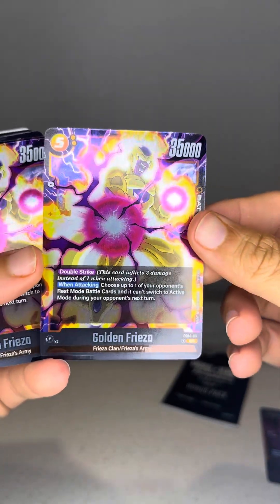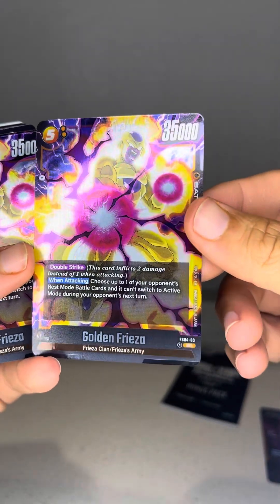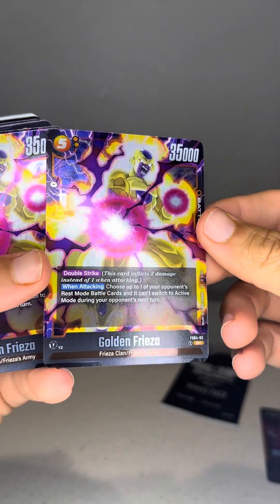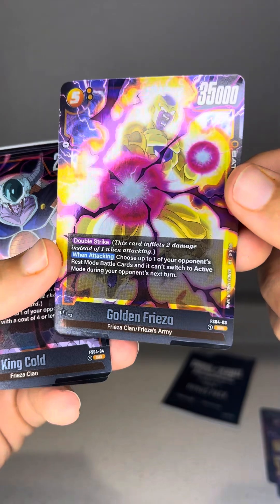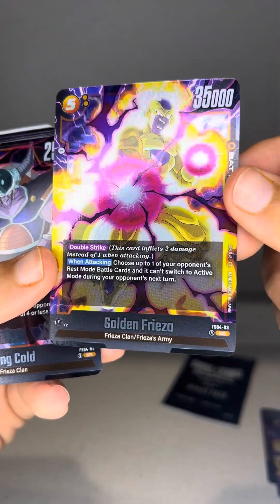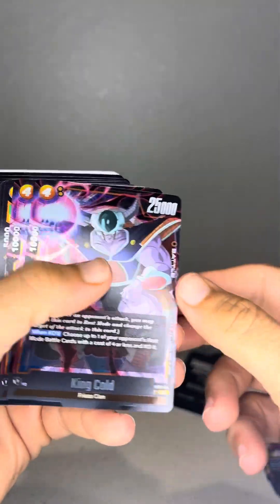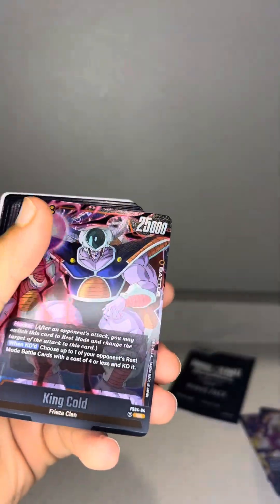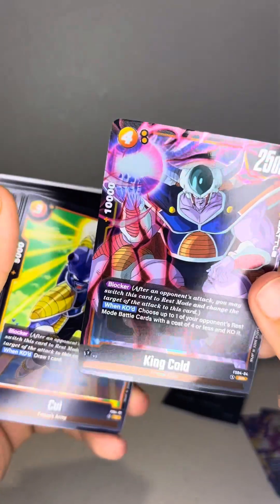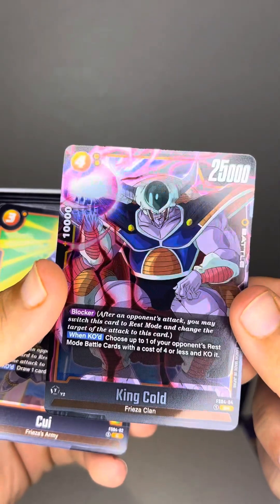There's that Frieza — oh, here's a nice one. If I'm able to pull another one, because this is an SR, depending on what I get out of this pack I'll show you the difference on these. You get a lot of these foil cards. King Cold.